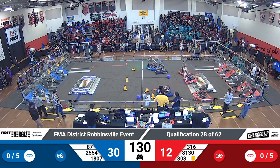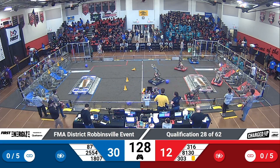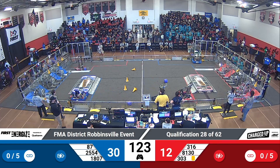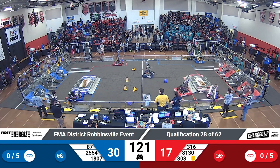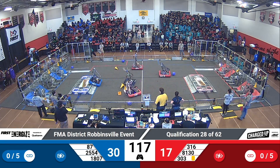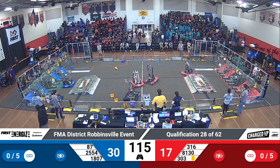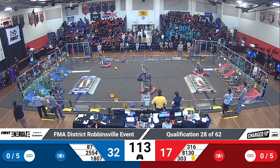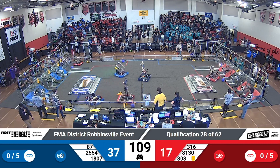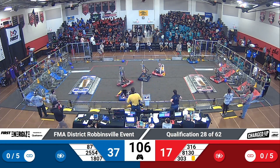Minute and a half left in play now. 316 the Lunatex picking up a cube at midfield, quickly shifting into their red community looking to score — and they get it. One cone on the high node. Here comes 1807 Redbird Robotics with a cone on board. Already in their gripper, up and in. 1807 the Allentown team making it look easy. Blue Alliance ahead with a 20-point advantage.